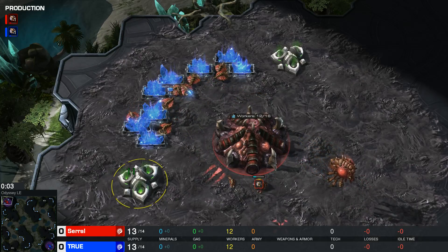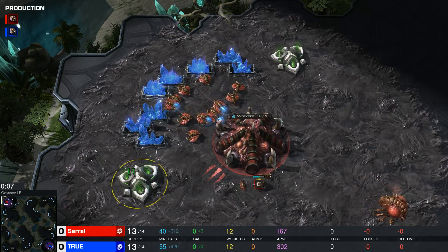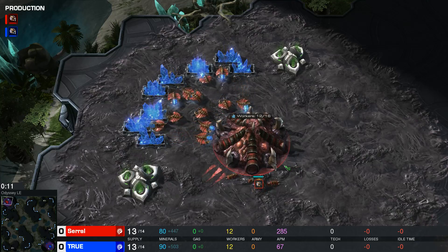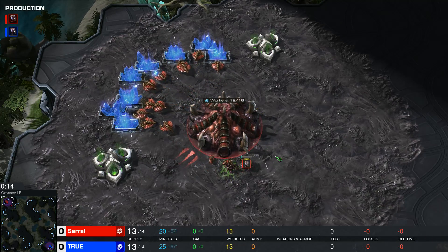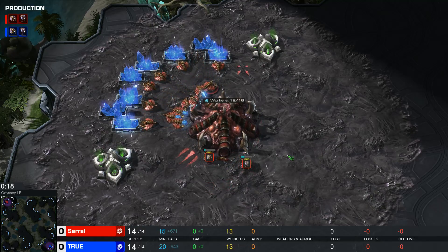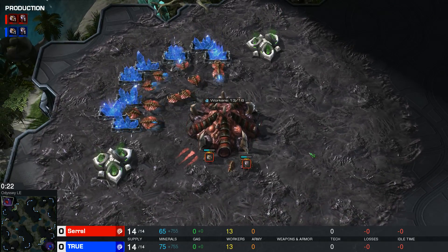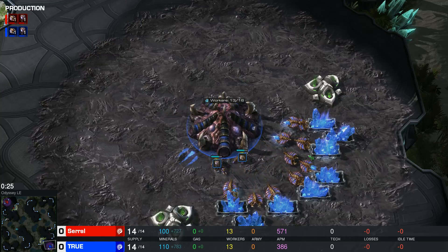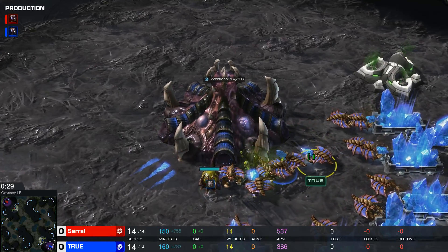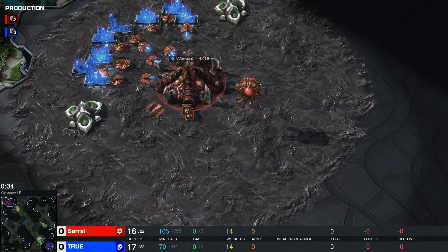Welcome to StarCraft II Legacy of the Void. My name is Vatopia. Today we have a Zerg vs Zerg match on Odysseus LE. Spawning in the top left corner, we have the player with the red color — his nickname is Zero — and his opponent, spawning in the cross position, played with the blue color, his name is True. Both of these players are ranked very high on the ladder.